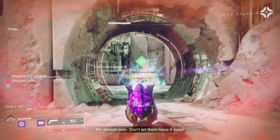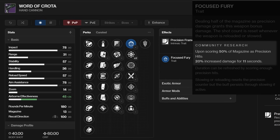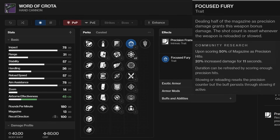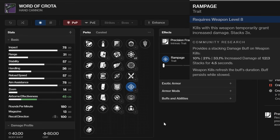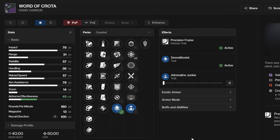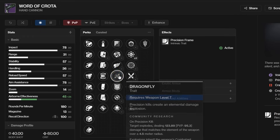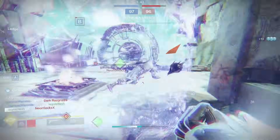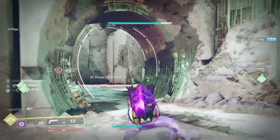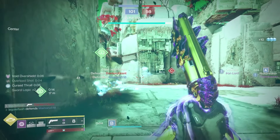Let's get the other perk options out of the way. Focus Fury requires half your mag hitting precision shots before activating — it's a great 20% boost, but that's how much Sword Logic offers for just one kill. Rampage we've covered. Adrenaline Junkie can get a 33.3% buff with a grenade kill, but the timer is only 4.5 seconds — no comparison to Sword Logic. There's also a ridiculous combo of Dragonfly, Destabilizing Rounds, and the Raid origin trait Cursed Thrall — the triple explosion could easily eliminate any enemy in close proximity after a melee kill. Pretty hilarious meme build.